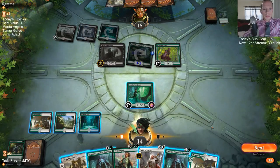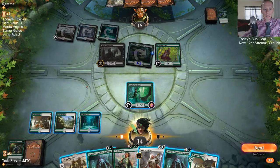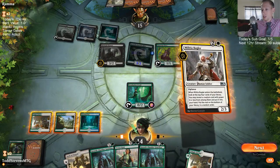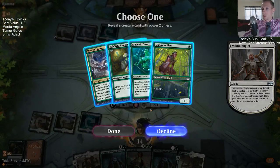For a new player who started about two weeks ago getting out-muscled by budget decks — drafting costs a lot of money, you have to spend money on drafts if you want to go that route. There's also the gold entry option. Grinding on the free account for gold is tough especially for a new player.